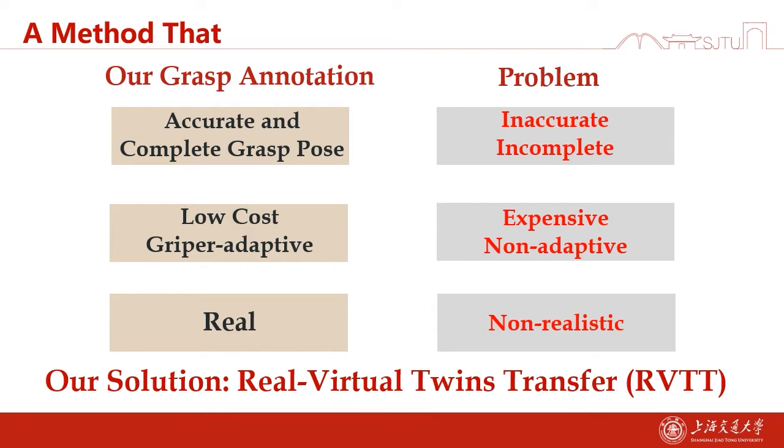So we need a method that is accurate and has complete grasp poses. It also needs to be low-cost and gripper-adaptive. Finally, we need real annotations, which means it needs to be as realistic as possible.